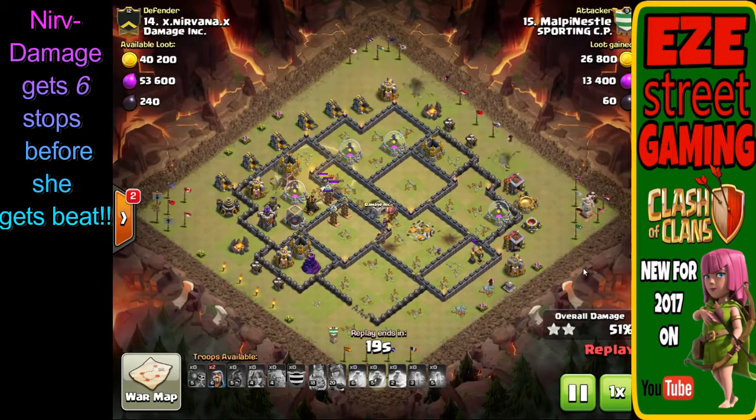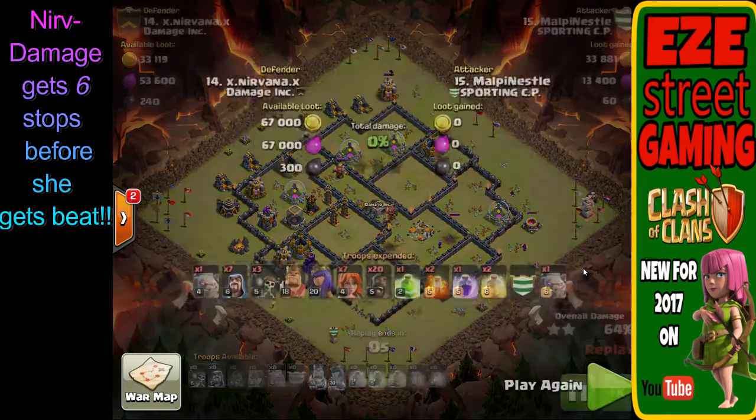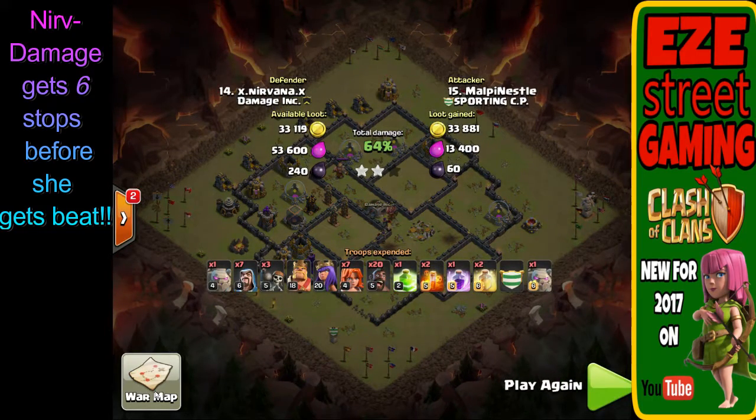I can't see the hero levels because the screen is so small, but I believe most of the heroes attacking her were in the thirties — pretty high level heroes attacking this little town hall 9. They've got around 60% right now with a couple trash buildings left to pick up. Now I can see: level 20 queen, level 18 king. With those troops they could have three-starred that base if done right. This clan was excellent — they had some superstar attackers, but not on that base.